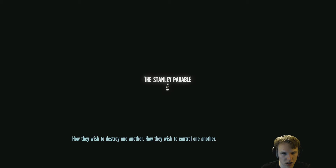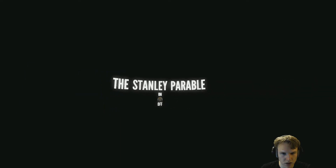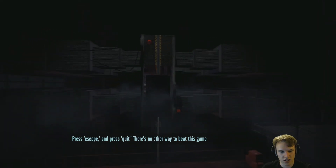Oh, look at these two. How they wish to destroy one another. How they wish to control one another. How they both wish to be free. Can you see how much they need one another? Perhaps not. Sometimes these things cannot be seen. But listen to me — you can still save these two. You can stop the program before they both fail. Push escape and press quit. There's no other way to beat this game.